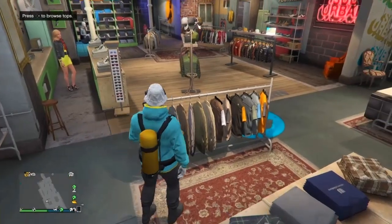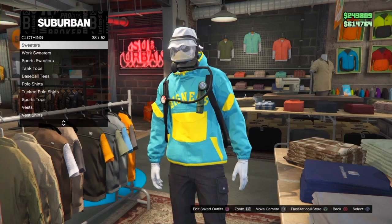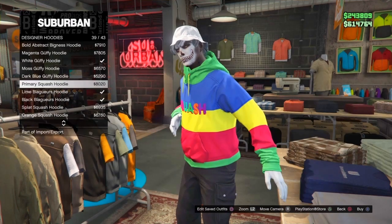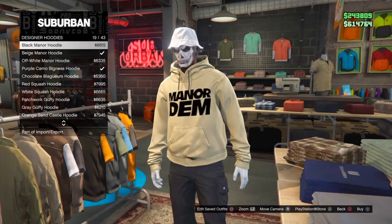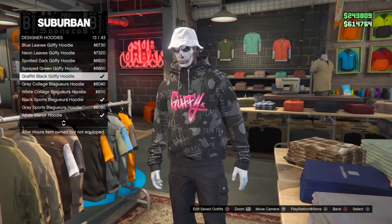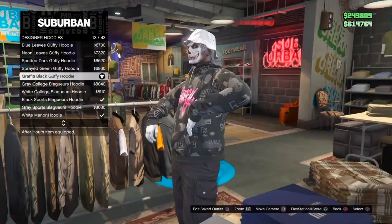Once you guys have purchased those, back out and go to the top section. Scroll down until you see designer hoodies and keep on scrolling up — it should be this one right here, I'm gonna show you guys right now.